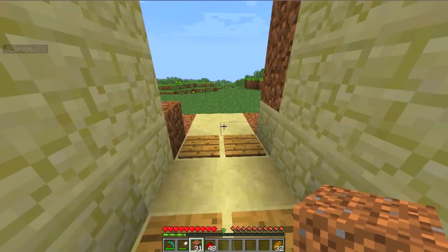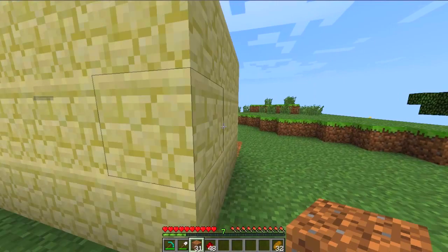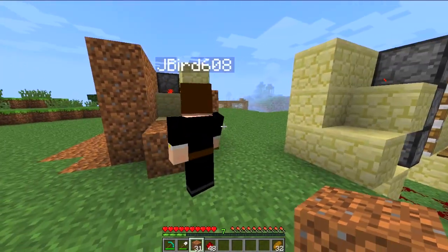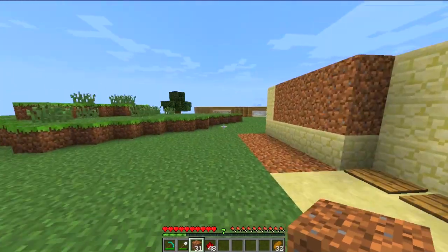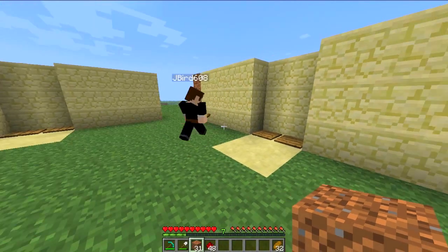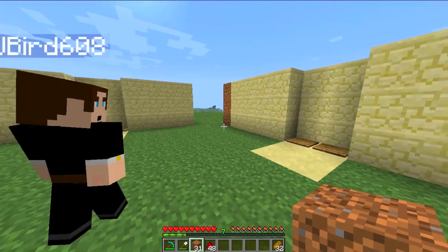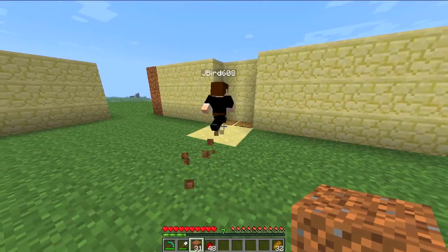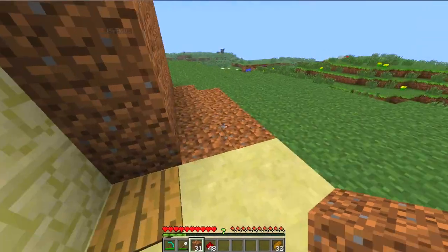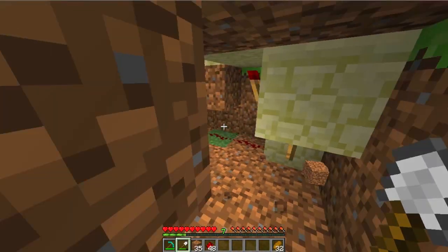And that is the piston door — a very simple, quite compact design for maybe a house entrance or whatever you want. Like Alistair mentioned, you don't necessarily need to have pressure plates; you could use levers or buttons and they all act the same. You need to be careful where you place the rest, but it's generally fairly safe.